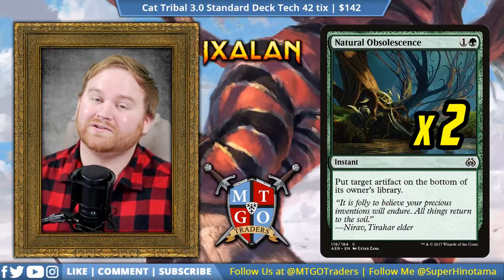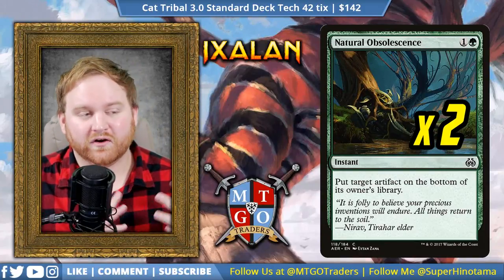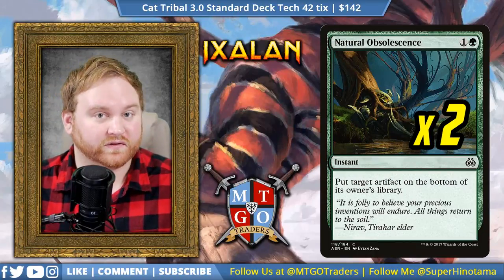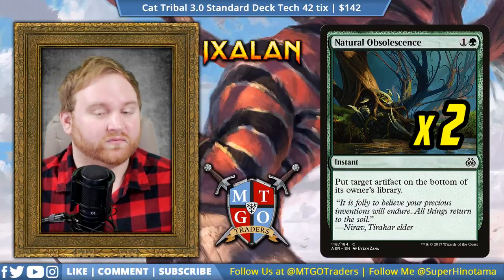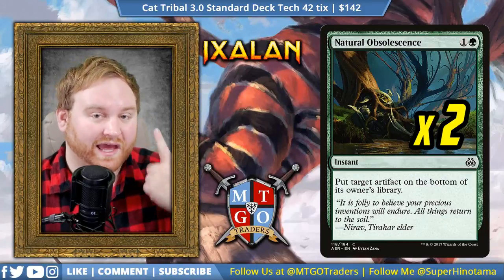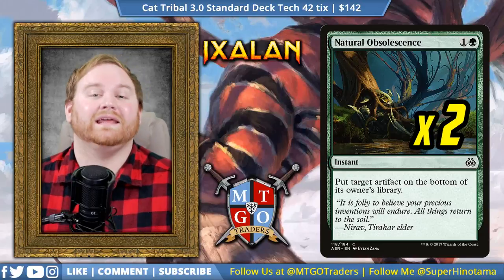Next up, we have 2 Natural Obsolescence — a great way to shut down a Scrapheap Scrounger strategy, Heart of Kiran, God-Pharaoh's Gift, any artifact we don't want to deal with, Torrential Gearhulk included. Putting it on the bottom of the library actually helps us even more against Scrapheap Scrounger because it doesn't put it into the graveyard, which is actually where we don't want it to go. We want it to go into exile or at the bottom of our opponent's library, and Natural Obsolescence helps us do that at instant speed.